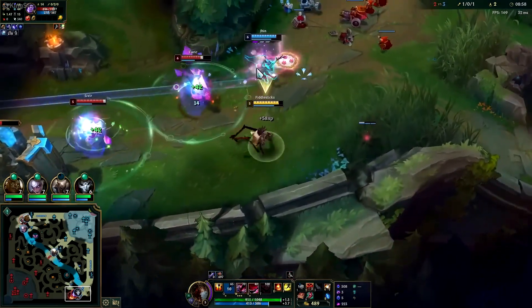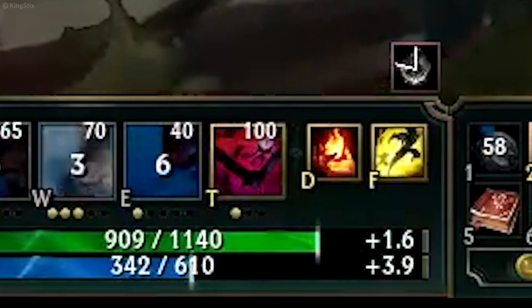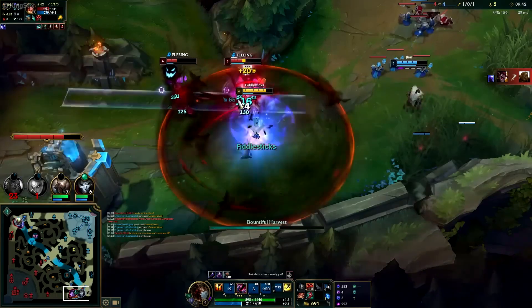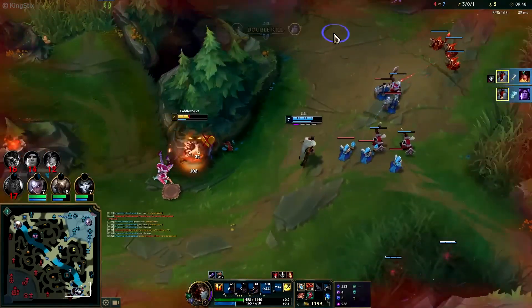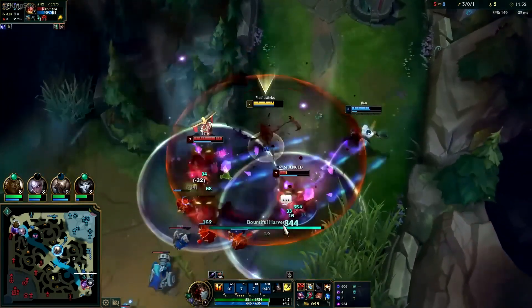Once you've made it through the early laning phase and hit level 6, the true Fiddlesticks support fun can begin. The moment you hit level 6 you can go for an all-in, and the enemy bot lane won't be able to do a single thing. His AoE damage from his ultimate is insane, and your ADC can free hit the enemies who will be more desperate to get out of your murder of crows than to fight back. Easy pickings.